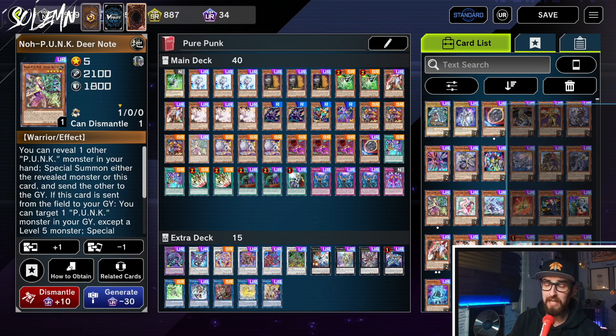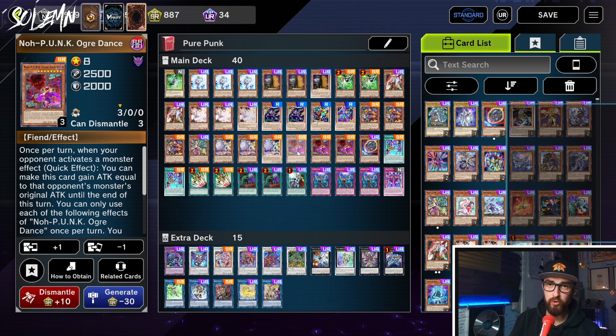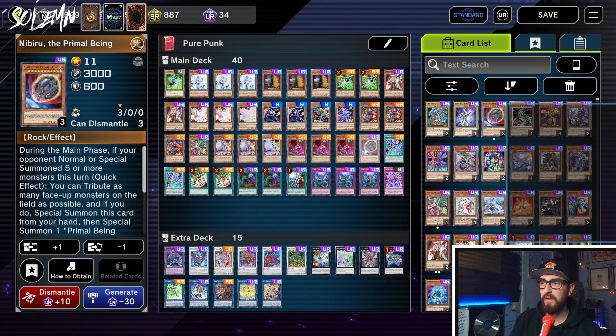Some people might want to run two Deer Notes — that would be fine, I'm not opposed to the idea, but for now I'm still on one. Then we have Triple Foxy Toon. Foxy Toon is like the best extender in this deck — it can search other Punks regardless of your normal summon. It's like a weaker Emergency Teleport. Then we have Triple Ogre Dance, which searches for Punks that aren't level 8, which is very powerful.